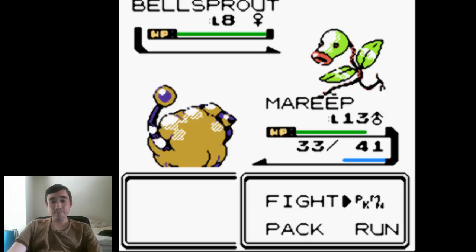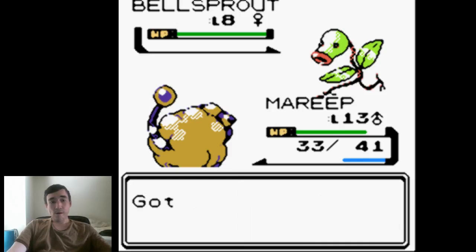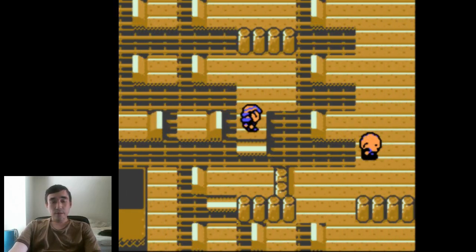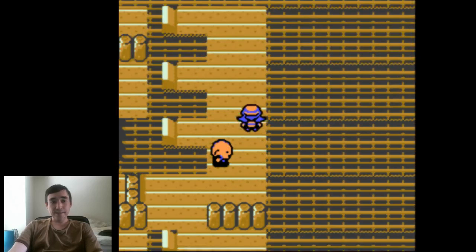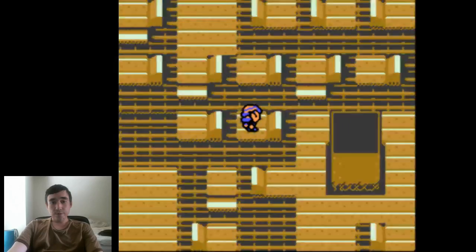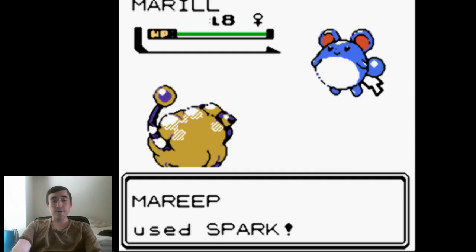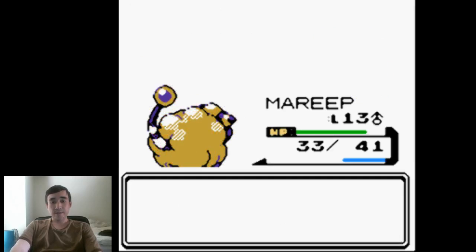I'm gonna use my Mareep here. Let me just double check to see if it's even worth it. That's my cell phone by the way. Head to the right - so many ledges! Seriously, I'm trying to figure out how the sages would get around in a building like this. It's a Marill - I'll just use Spark. That works. Take that Marill! And down goes Marill.